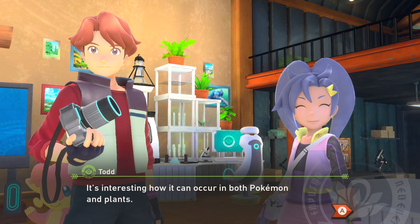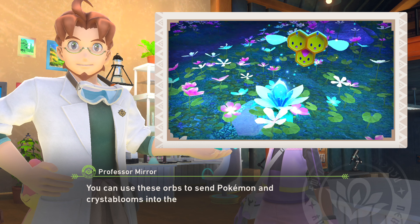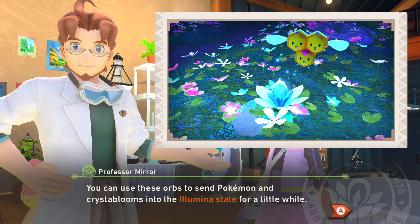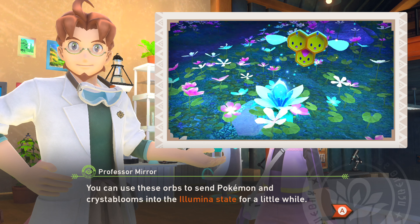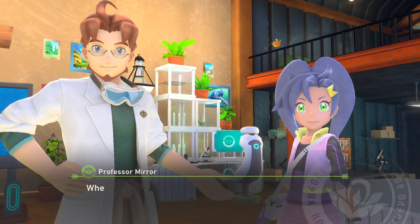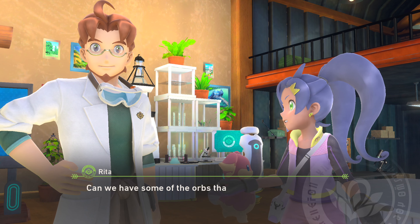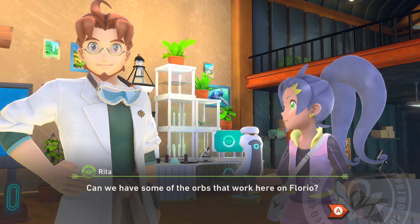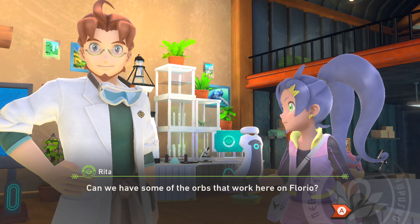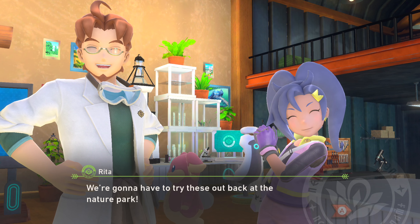It can occur in both Pokémon and plants, and we can use these Orbs to send Pokémon and Crystal Blooms into their glowing state for a while. They won't get as exciting as Meganium, but a lot of them will be like, whoa! And it's generally more useful at night. Keep in mind it's like an area of effect particle sort of situation, but it also runs out in like five seconds, so you really gotta time it out.